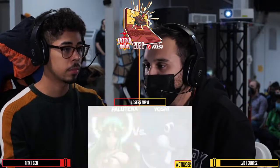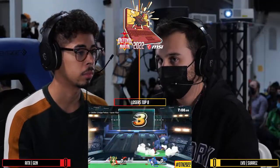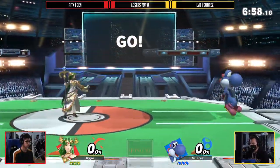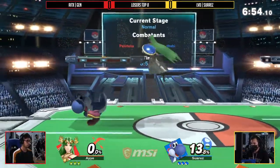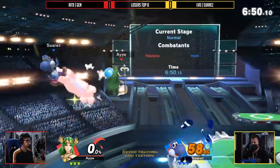It's really hard to deal with that as Yoshi. It's a character that dominates the skies, but it's a character facing off against someone who is so used to this matchup, so used to reasserting control. Suarez has so much experience against Palutena, and even against Jens's Palutena, because Jens has been one of the tried-and-true reps of this character for a minute.